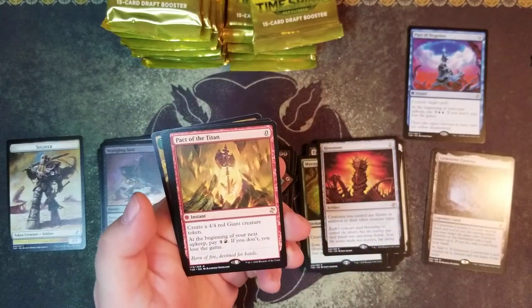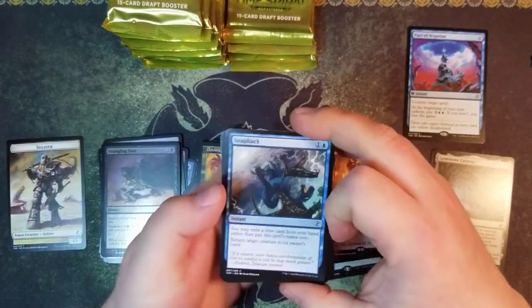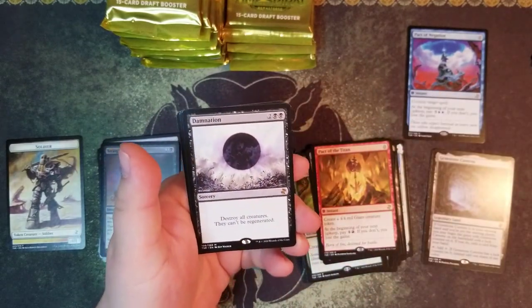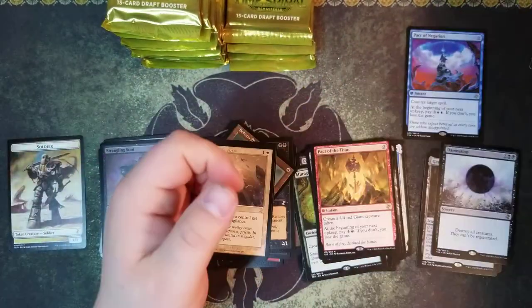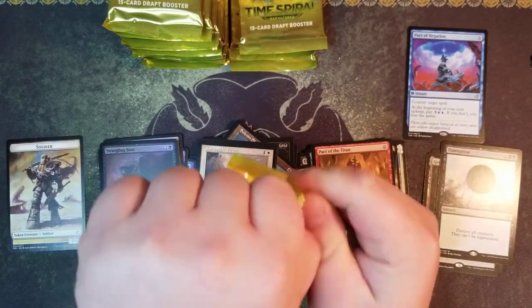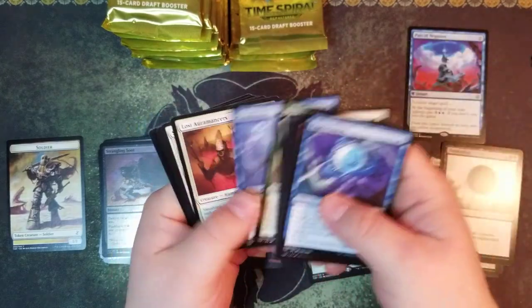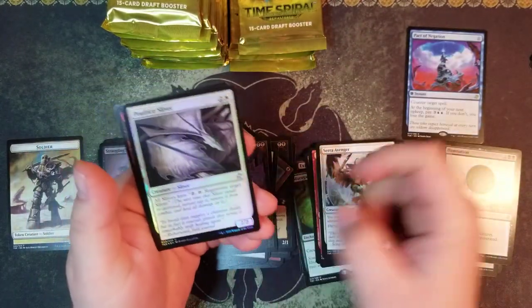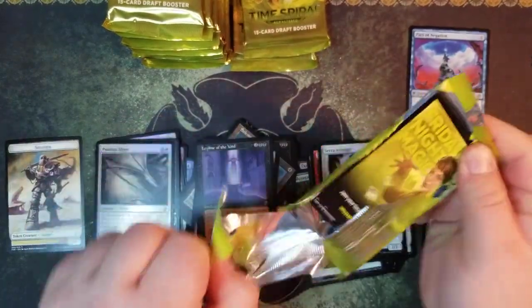Pact of the Titan and a Dovin's Veto. Nice, a Damnation and a Tangible Virtue. Saheeli Avenger and a Leyline of the Void - foil Polis Sliver. We got a Leyline of the Void guys, pretty good.